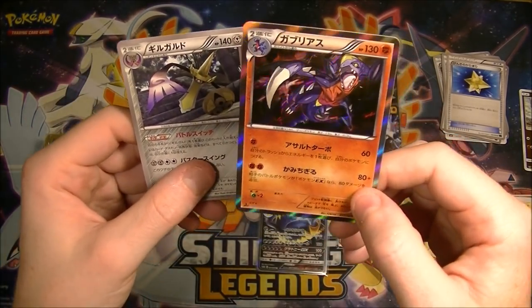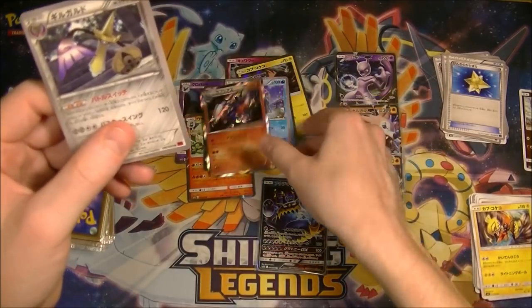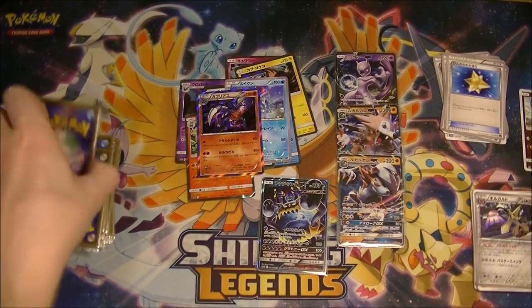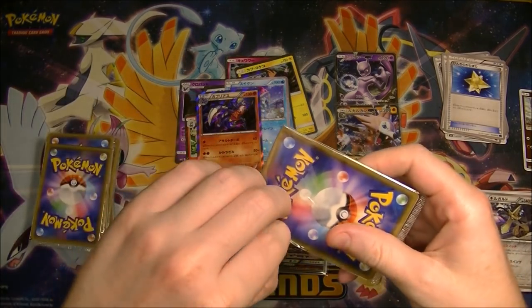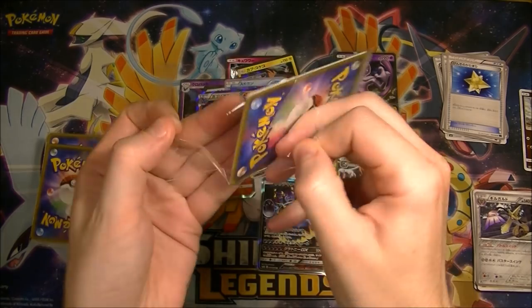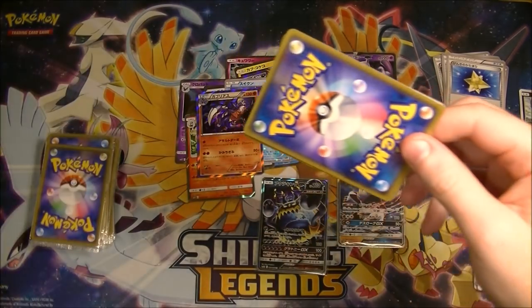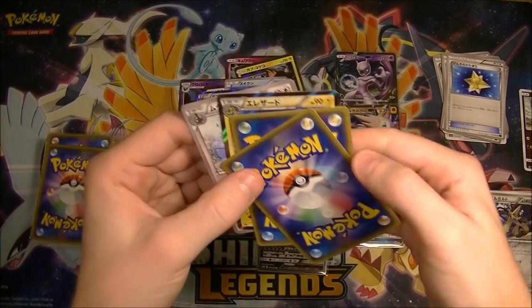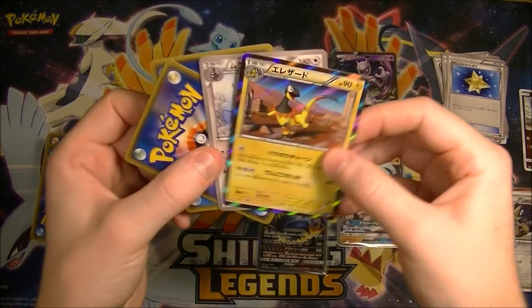We got something from an SMC deck as well. Oh, we got a nice Garchomp — that's actually pretty good. I feel like when I bought these a year ago it probably would have been better to open them then, because a lot of the stuff might have been more valuable at that time. I think I can see a holo in the next one.